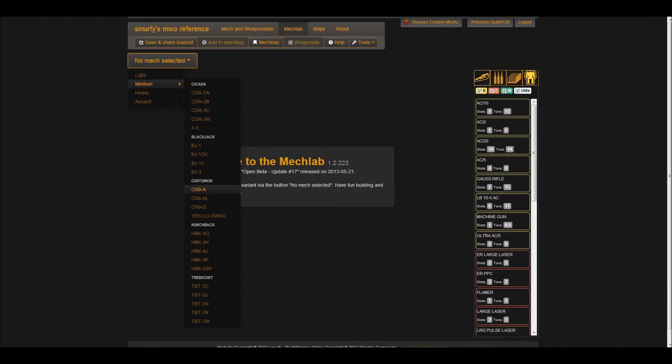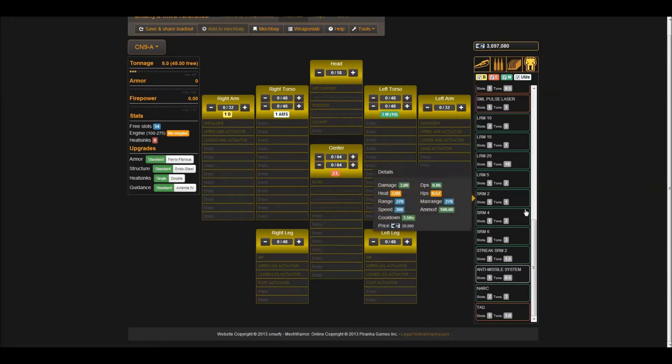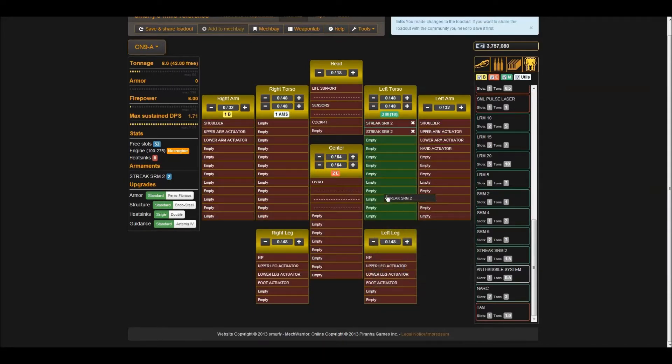We're going to go with the 9A because it's a classic choice for a Harasser and has some established builds, but we're going to make something new just so that we can have some fun. So we've got three missile slots over here — let's drop some streaks in. I like to use streaks if I can have two or more of them. Three is really nice.